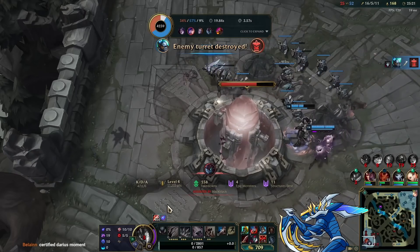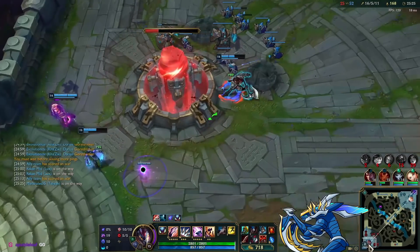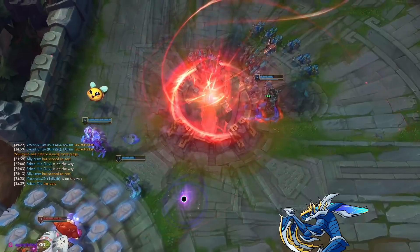That was super fun to play. Divine Sunderer Kha'Zix is super good into the right comps — I'd really recommend this over the Conqueror Gorjunker build that's been going around lately. Thank you guys for watching — four days in a row, still going strong. Like and subscribe if you're new, and I'll catch you guys next time.